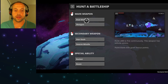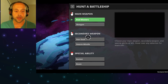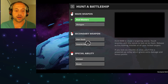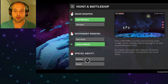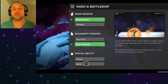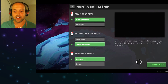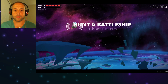My main weapon — I tried shotgun last time so I'm going to try the blaster this time. Secondary weapon: swarm missile, I'm going to do that again. Special ability: rocket — what is that? And beam, the beam is just so cool. You know what, I'll try the rocket. Let's go! Here we are, 'Hunt a Battleship,' let's go.